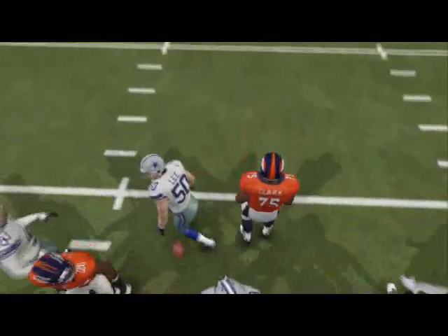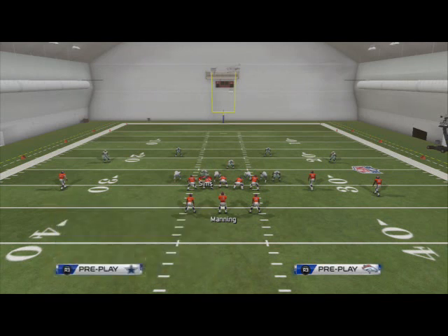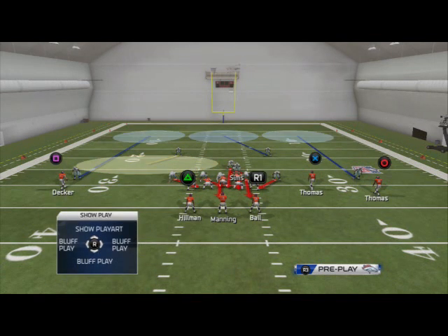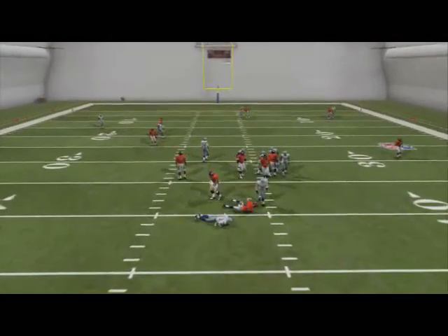Now, a lot of people struggle with this and are complaining about this and say this game is glitchy. And I'll admit it's very difficult because this blitz is very good. It's a D-teen that comes right up the A-gap. It's very hard to stop. But remember, if you take a look here, you're sitting seven guys at the quarterback in this situation. It's just a heavy, heavy pressure blitz.